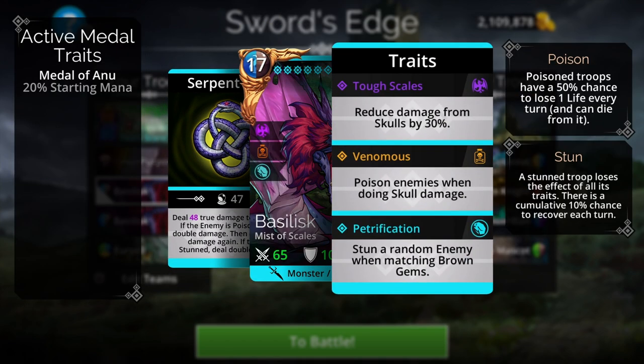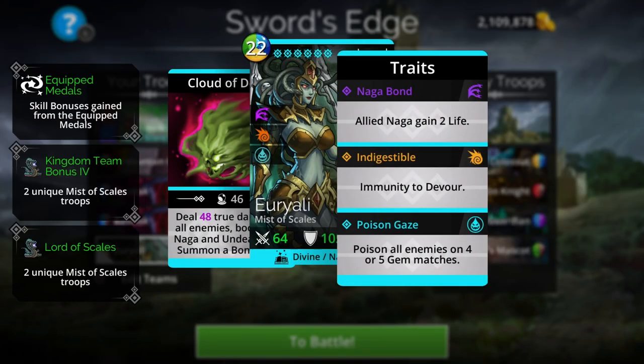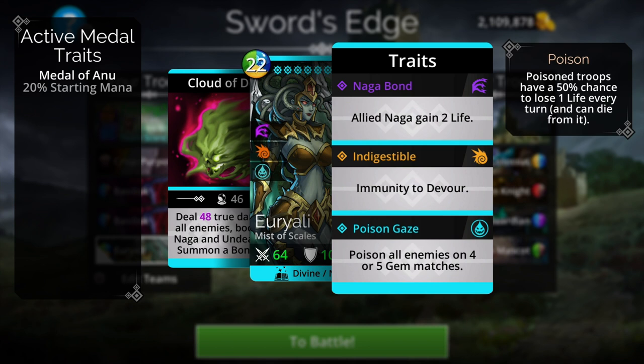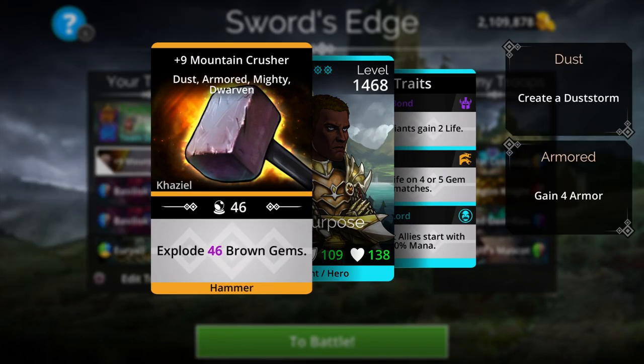The Basilisk has petrification, meaning it stuns a random enemy when matching brown gems, and if you have it up front, it can poison an enemy when dealing skull damage. But I'm not going to have it up front — I'm going to have it in the second and third slot. To meet the additional condition of poisoning the enemy, I'm going to be using Urali. Urali has poison gaze, meaning it will poison all enemies when matching four or more gems.